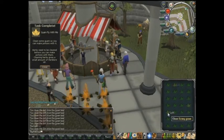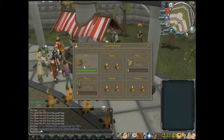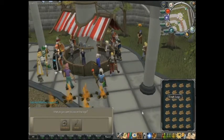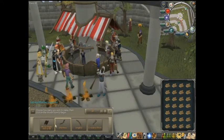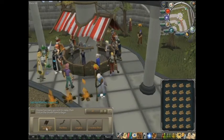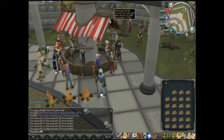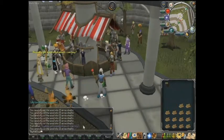The next method is logs. You want to use your knife on them — my knife is in my tool belt so I can fit 28 logs in the inventory rather than 27. You turn them into arrow shafts, which gives you a little Fletching XP. This doesn't require a Fletching level, unlike the anchovy pizza method which requires level 55 Cooking.